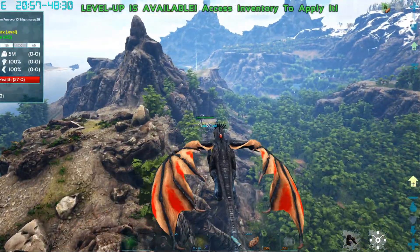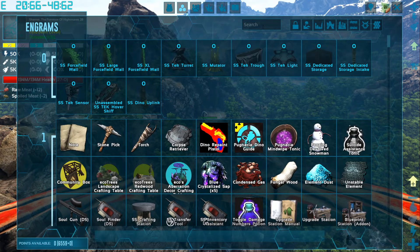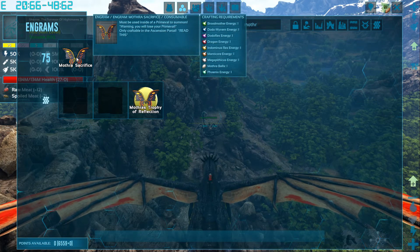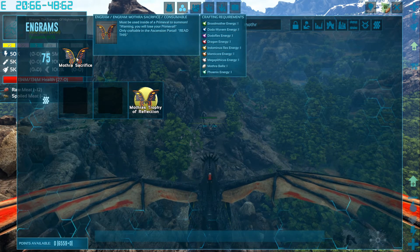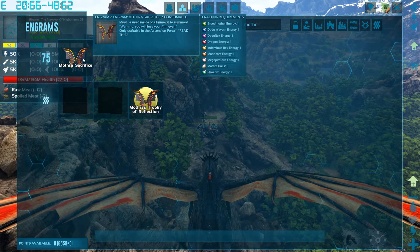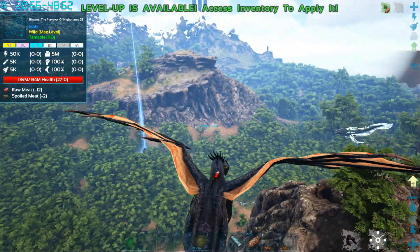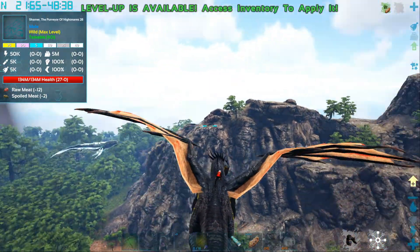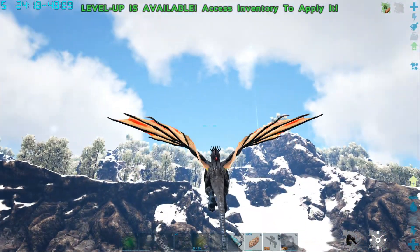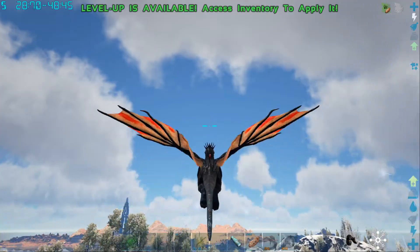He looks like the last boss fight. Mothra's sacrifice must be used inside of a prime evil to summon. Warning - you'll lose your prime evil. Oh yes, I remember now. We can sacrifice our prime evils to get a buff - a boss friend. But I'm not going to sacrifice my prime evil. I think what I might want to do is quickly go back home and see if we can get ourselves more darts and maybe augment this nice long neck rifle.